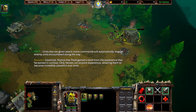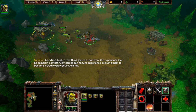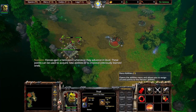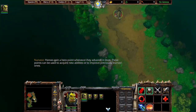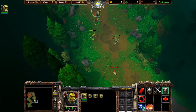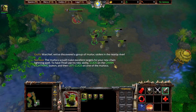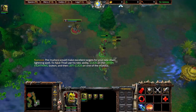Good job. Notice that Thrall gained a level from the experience he earned in combat. Only heroes can acquire experience, allowing them to become incredibly powerful over time. Heroes gain a hero point whenever they advance in level. These points can be used to acquire new abilities or to improve previously learned ones. The murlocs would make excellent targets for your new chain lightning spell. To have Thrall use his new ability, click on the chain lightning button, and then left-click on one of the murlocs.